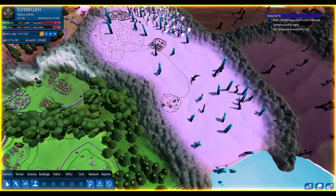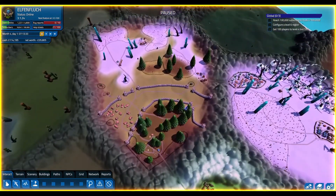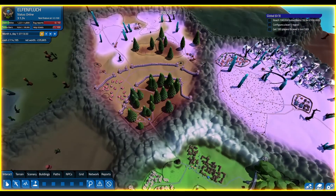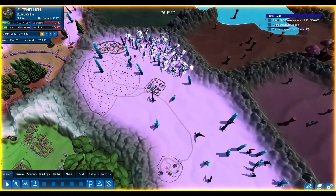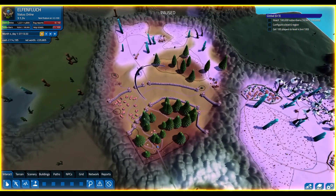Hello guys, welcome back to MMORPG Tycoon 2. This episode I want to flesh out the level 5 area some more, hopefully fix the bugs and the help ticket issue. Maybe flesh out the level 4 area a little bit more, add some more quests — this whole area is kind of bare bones compared to level 5. We've only got a little town here with some trees around so I need to make it more interesting. We also want to configure the level 6 area if we've got enough money and time. Let's get into it.